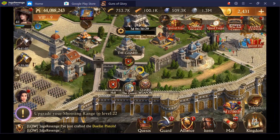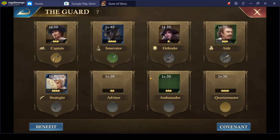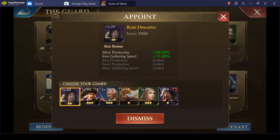We're going to go to the guard council. I've got this set up pretty much strictly for gathering and producing resources. If you look at this guy here — Segura, however you pronounce his name — he has the troop load ability at 33%. Once you max him out, that's going to be key.